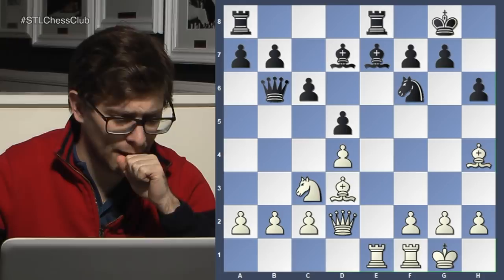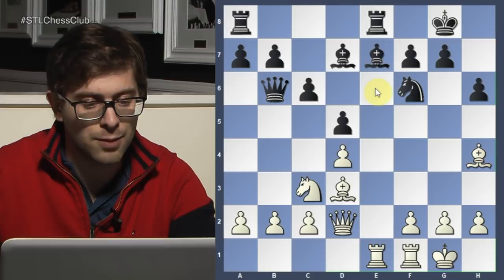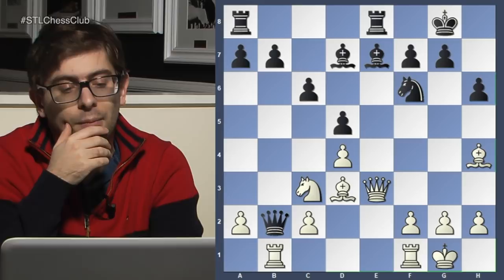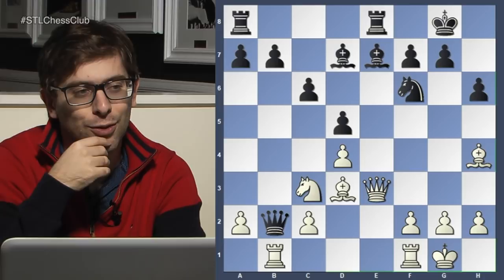Queen b6 is adventurous, ambitious, but rook takes e7 would have been painful. So queen e3, but this gives away the pawn. Rook b1 — but here black comes up with a very nice idea. Try to think for yourself and think what you would play in this position.